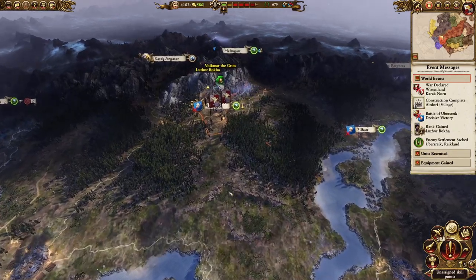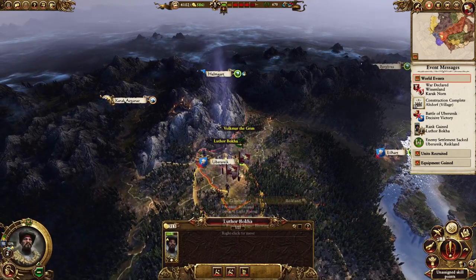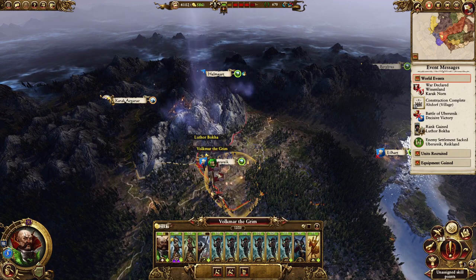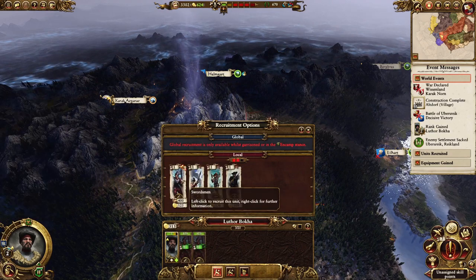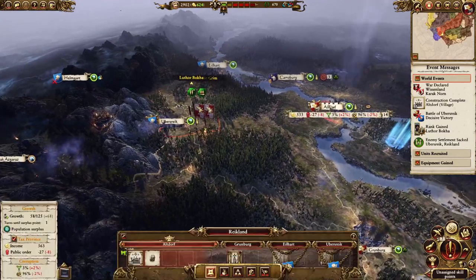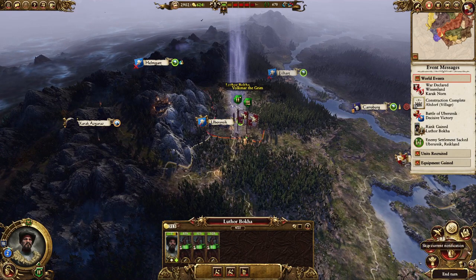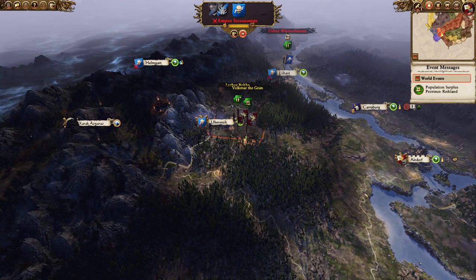If we just rewind a bit to just after sacking Ubersreik, what I actually like to do — instead of continuing on to Isleheart to conquer everything — is to just sack Ubersreik, don't occupy it, then pull back into Grunberg's territory to get some replenishment. Your non-legendary Lord should have enough movement to recruit. Grab another three units, replenish over the end turn, and then on turn four, just sack Ubersreik again.